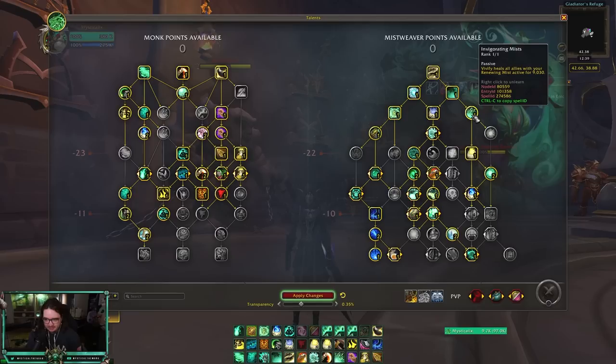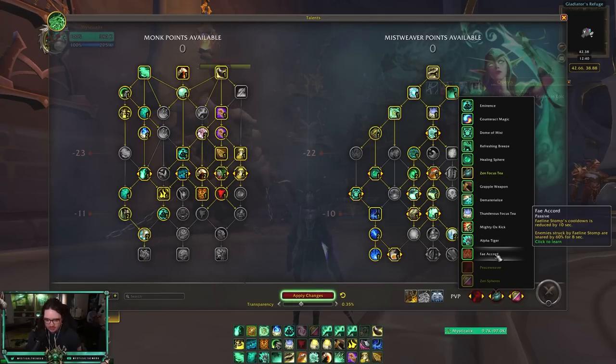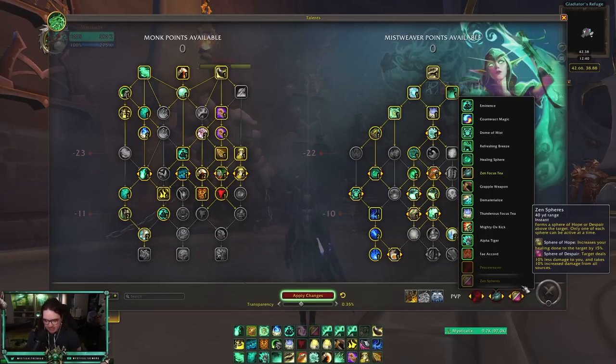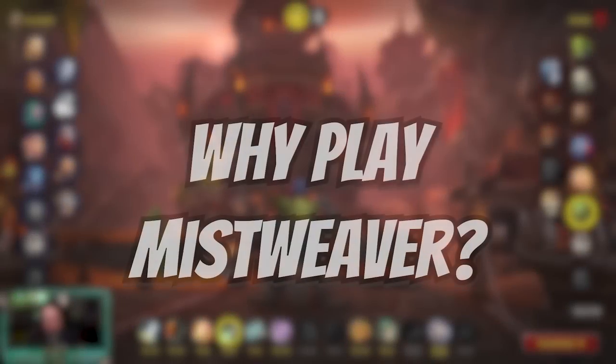Our cleave healing from Invigorating Mist did get nerfed slightly, which is annoying, but overall I think it's not that bad. We also got two new PvP talents: Zen Spheres, which I'll talk about later, and Faeline Cord, which is mostly going to be used for fist weaving. That's pretty much it for all the changes to Mistweaver this patch.